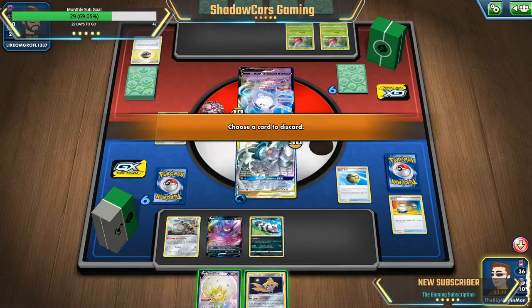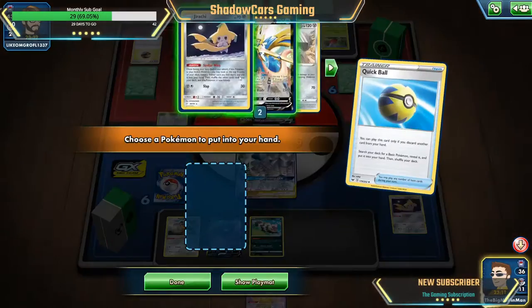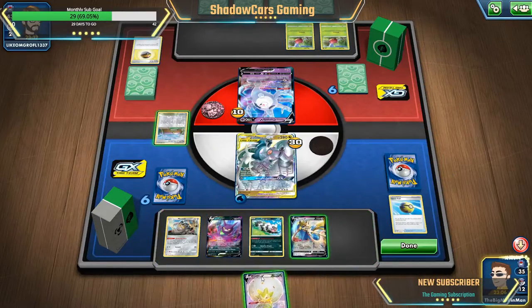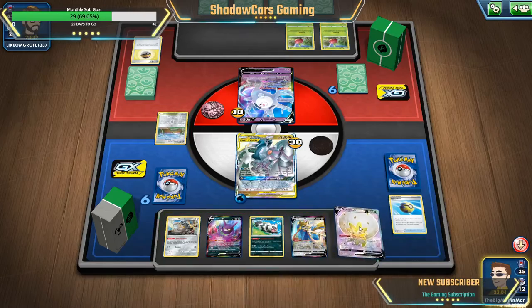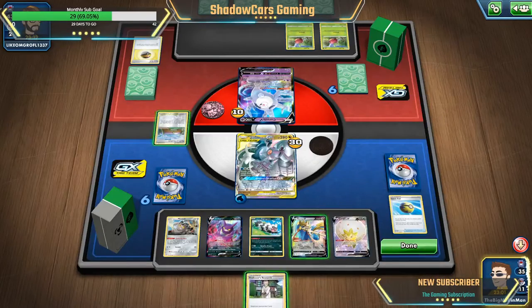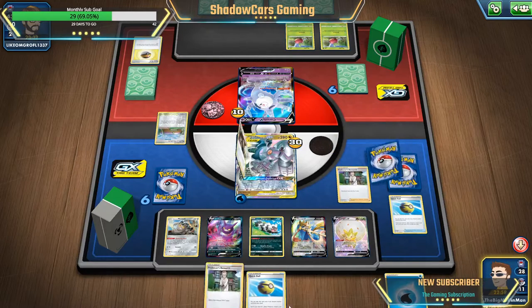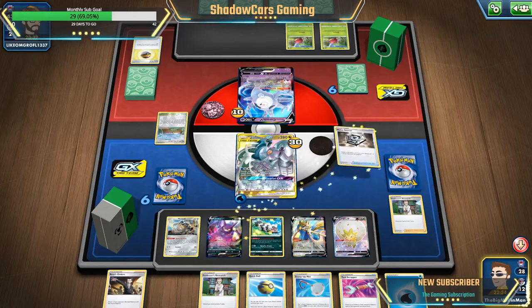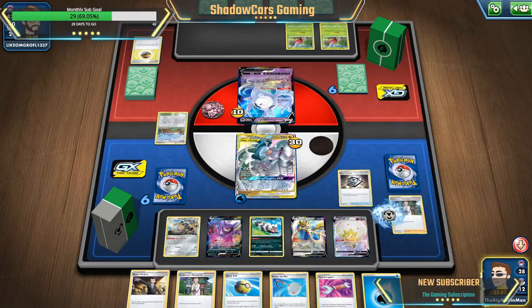Quick ball Jirachi away, pull out a Zacian, slam him out there, go ahead and place him down. Pull Professor's Research back out and use it. Okay, no metal — that's fine, but I can pull a metal out from my Zacian so we're gonna go ahead and do that. Have a water so I don't need that.